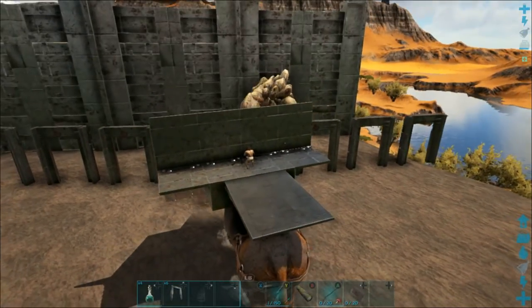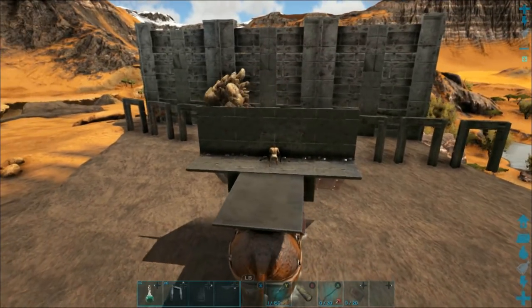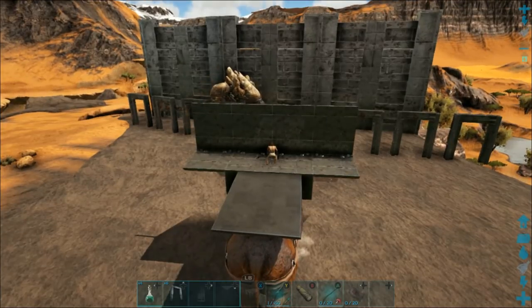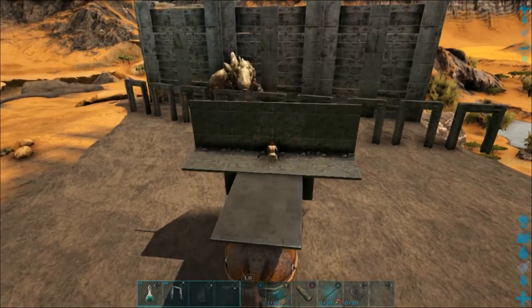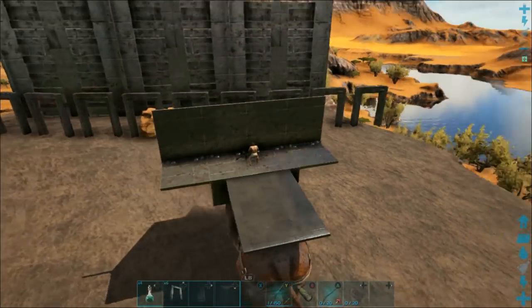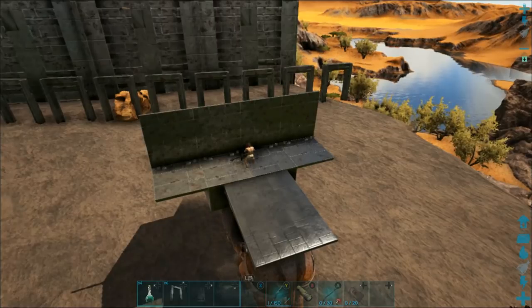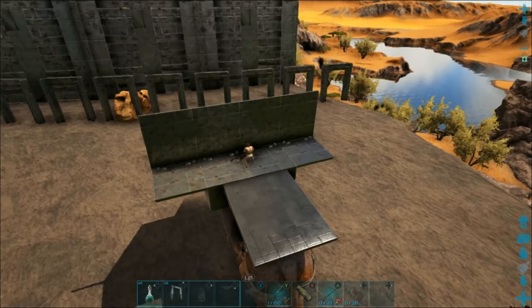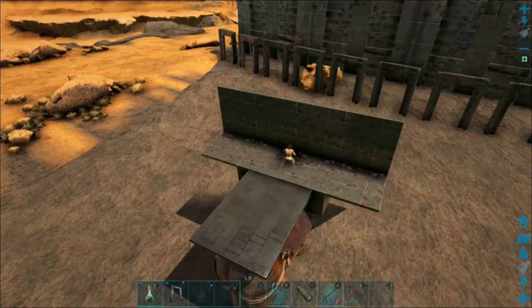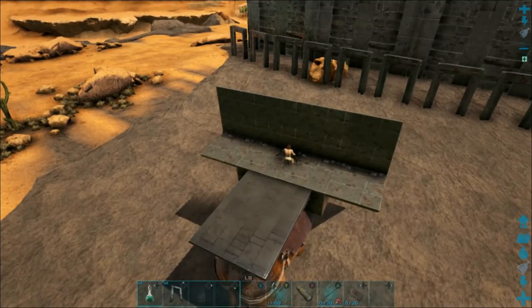Obviously if you have large dinos like gigas, rexes don't fit through these dino doors anymore, so what you would do is put in a metal behemoth door. You could put them right in front of where you want to go in and out. The way I would do it is put double behemoth doors at like three different points of your base — our bases were pretty large and we'd go out whichever direction we wanted to.